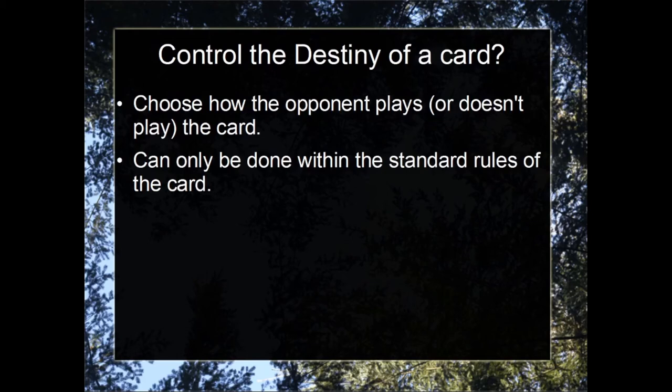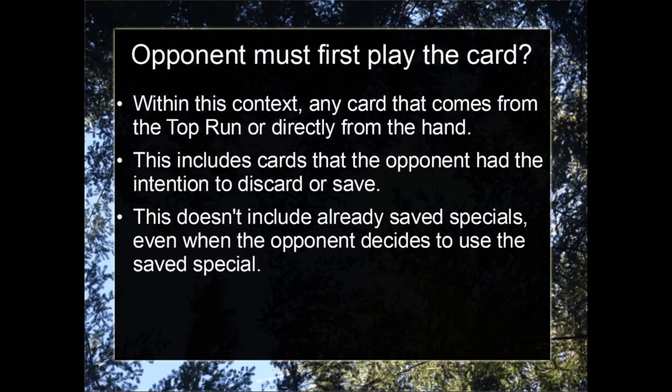In this context, any card that comes from the top run or directly from the hand is affected by the yellow ball with red stripe rule. It does not include saved specials. It does, however, include specials that the opponent has the intention to save. So if your opponent has Sunny Day in their top run card and they wish to save it, you can control the fate of their Sunny Day — you can force them to play it right that instant, force them to discard it, or allow them to save it. That is all perfectly legal. But once the Sunny Day is saved, it is outside of your control, even when they decide to use that saved special — it remains outside of your control. Only cards played from the hand or from the top run are affected.